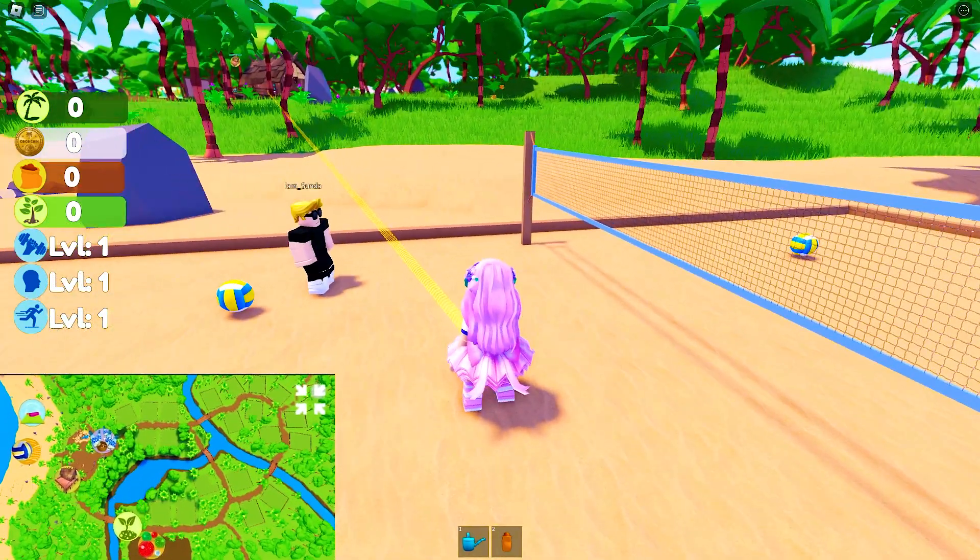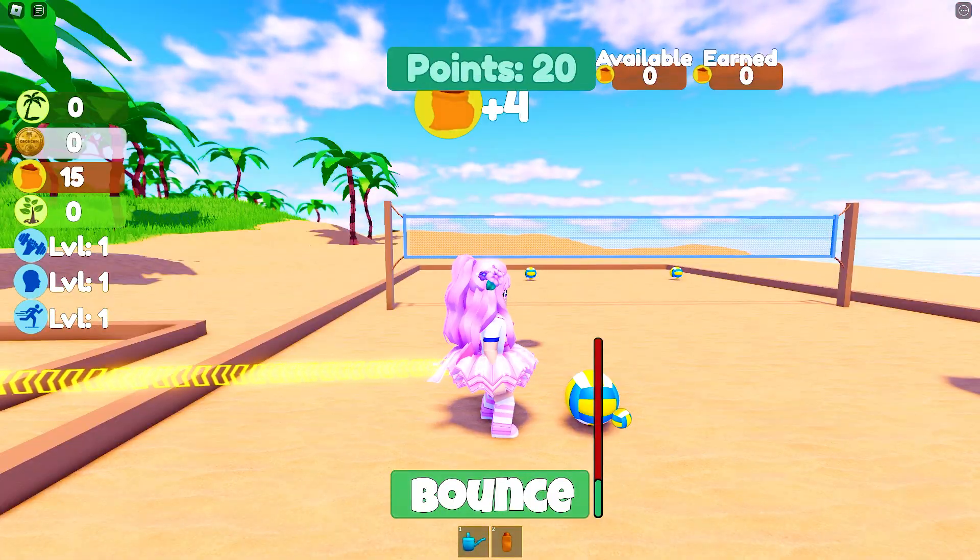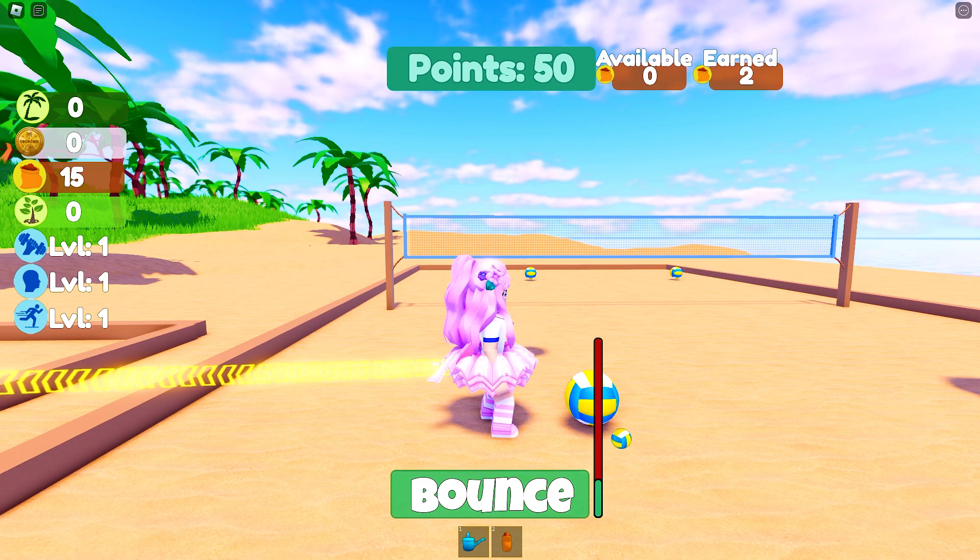Once you arrive, go get a free ball and click to interact. Click bounce on your screen to make sure that the ball won't fall.